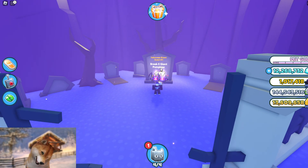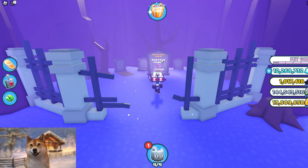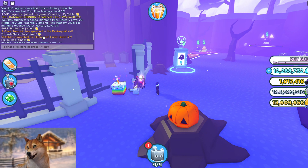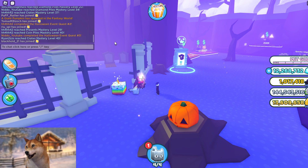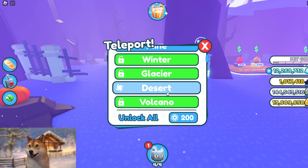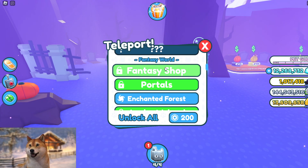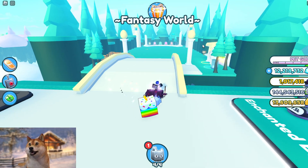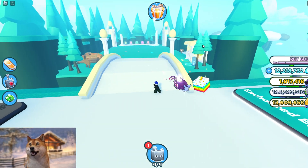So we need to break 5 giant pumpkins for quest 4. We can see where it spawned - in the fantasy world latest. So the fantasy world - we can try and go to the fantasy shop and see if we can find a huge pumpkin, or if someone already took it.